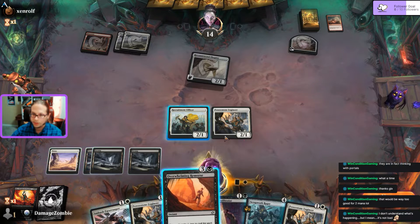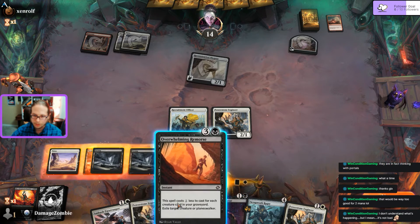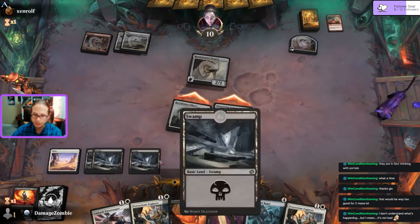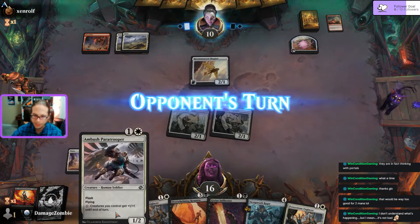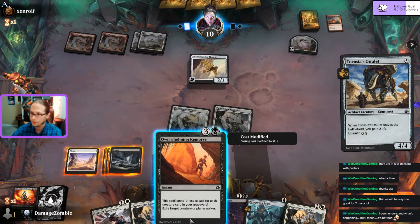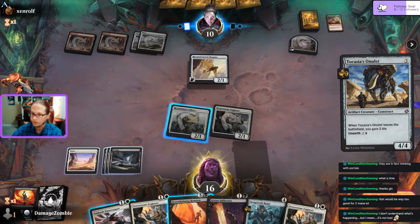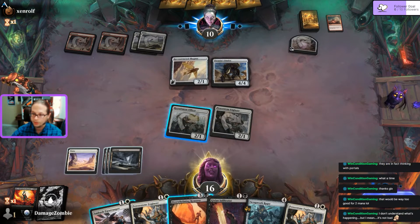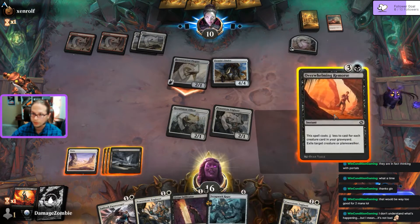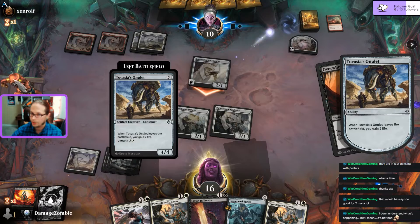They play their Kazia Onulet - that's a dude I don't like. Go ahead and attack - bet you're gonna feel Overwhelming Remorse about it. Yeah, they gain two life. A Prison Sentence - I'll save that for something more dangerous. Going to attack for four though. Drop another Engineer and an Infiltrator - just going wide. Oh, game life. Hey Swamp - six on the board with protection for multicolored.